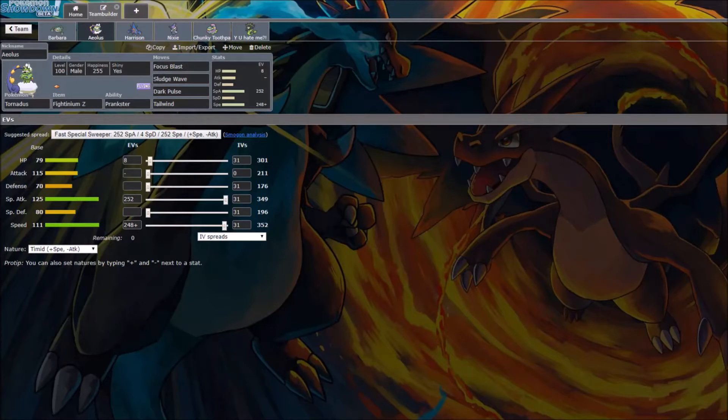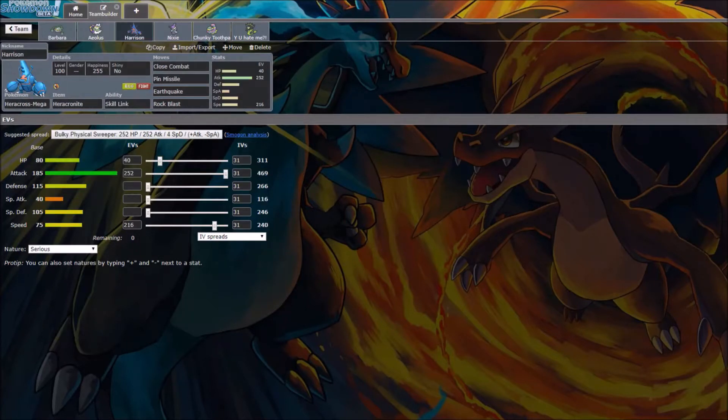Next up, Mega Heracross with Close Combat, Pin Missile, Earthquake, and Rock Blast. Mainly for the Gengar and Podium — I can hit with a switch-in, but mostly to hit Gengar super effectively and take it out. A lot of speed to outspeed Jolly Breloom. This needs to be Jolly — Jolly max speed for Breloom, max attack and the rest in HP. Nothing too crazy about this set.